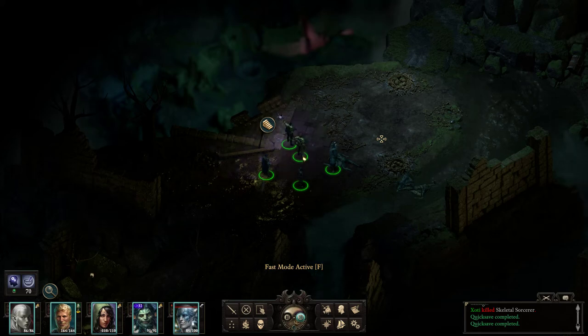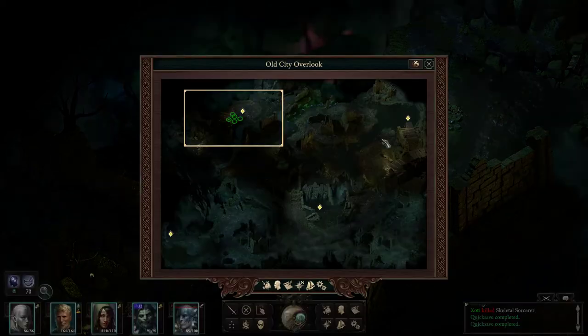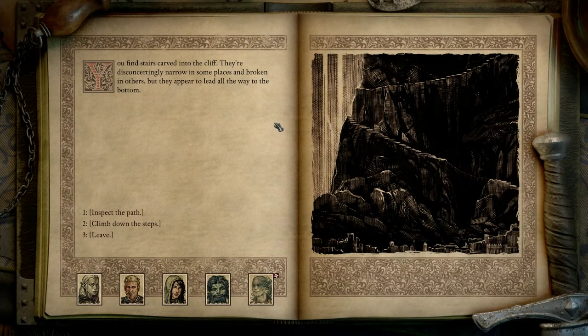Hello and welcome back to stumbling in the old city and hopefully not dying. That's the plan. You find stairs carved into the cliff — they are disconcertingly narrow in some places and broken in others, but they appear to lead all the way to the bottom.